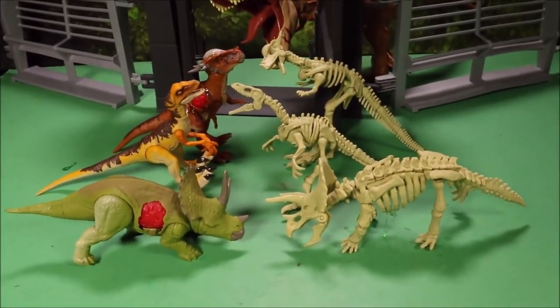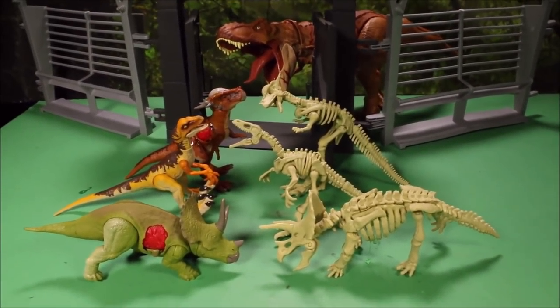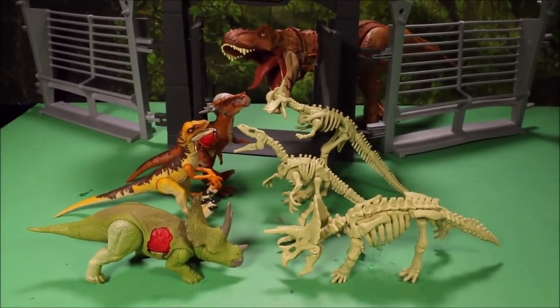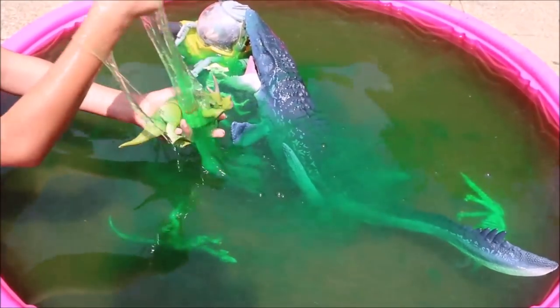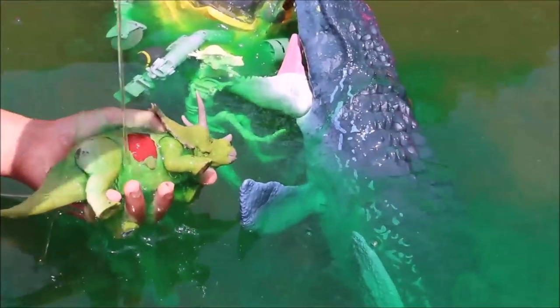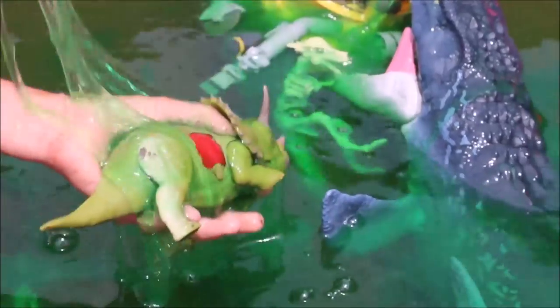After we put together these three Jurassic World Fallen Kingdom dinosaur skeletons, we are going to create a huge pool of slime and slime our dinosaurs — how cool! We have our swimming pool full of slime, and I'm gonna have our assistant show you how gross it is. Let's go ahead and slime that Triceratops — get him good! Wow, that is disgusting.